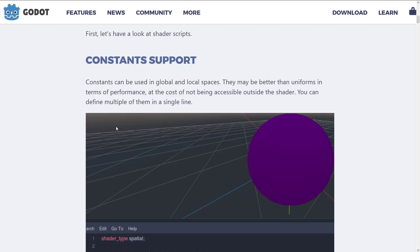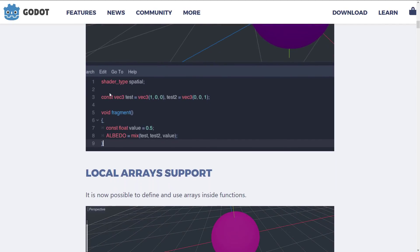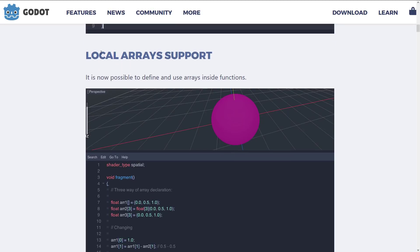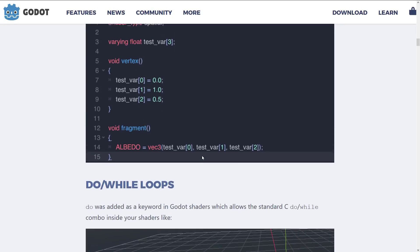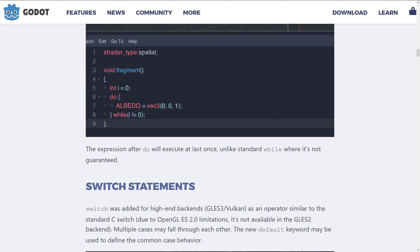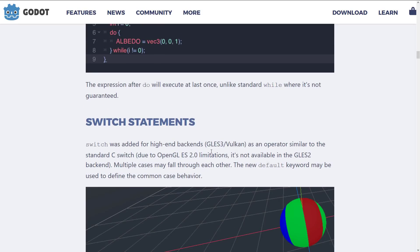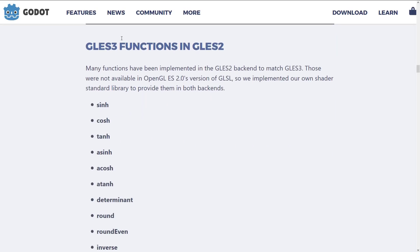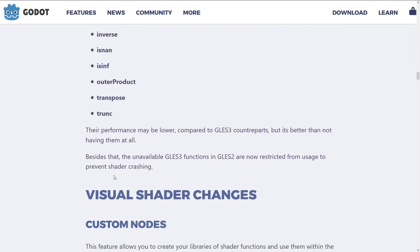There are improvements to both the shader language and the visual shader language. In the shader language, we now have constant support, local array support, varying arrays, variant arrays, do-while loops, and switch statements — although switch statements are limited to the GLES3 backend and are not available on GLES2. Additionally, GLES3 functions have been ported to GLES2.